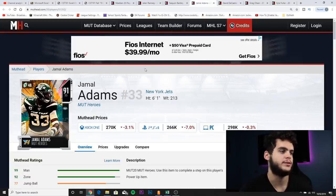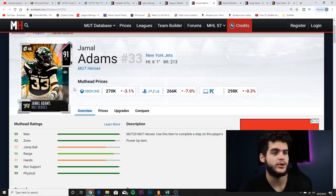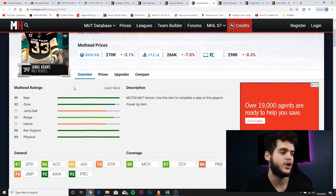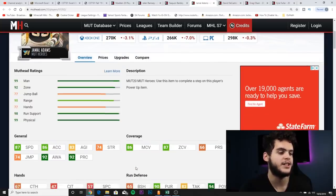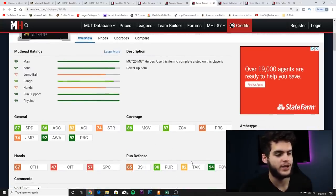Next on the list we got Jamal Adams. The only reason Jamal Adams isn't even higher is because of the position he plays — he is a strong safety, which does kind of hurt him. Most people have Pat Tillman at some point, and eventually that Pat Tillman will be a very high overall, so Jamal Adams is not a long-term option. His card stats: 87 speed, 86 acceleration, 83 agility, 92 awareness, 92 play recognition, 86 man, 87 zone coverage. He's also got a 94 hit power, 90 pursuit, and 82 tackle.